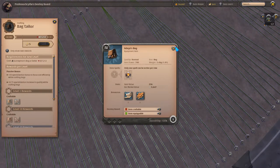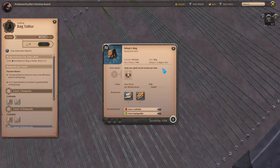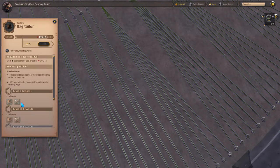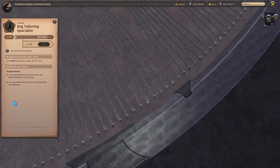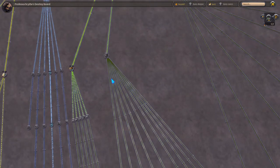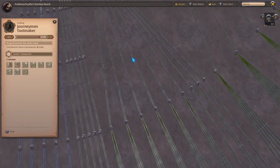So if we craft adept bags, we have this at level one, we can craft the adept bags. As we craft the adept bags, this will level up and our adept bags down here will level up as well. This will work for every tool you do following this tree down.